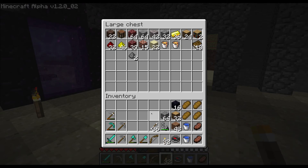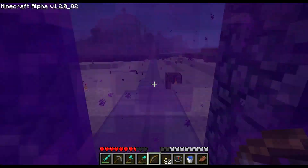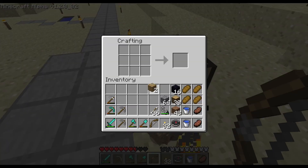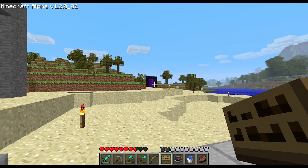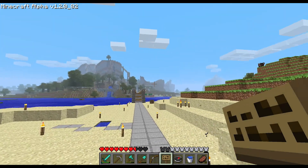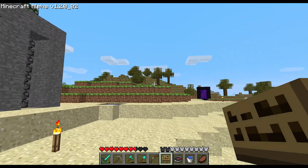I probably should have brought more torches. I grabbed these two stone pickaxes and we're going to continue on. The first thing I want to do is put down a sign so I can keep a good general direction. The portal we go through takes us this way, which is east — no, it's west. The sun rises that way, so it's east, north, west, south. So this is to the east.